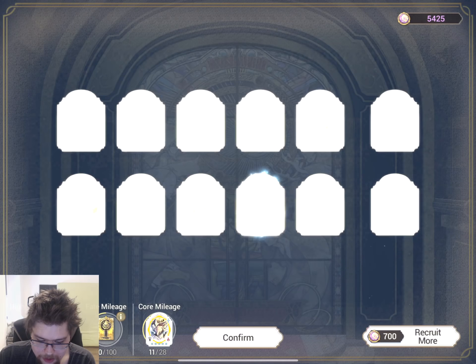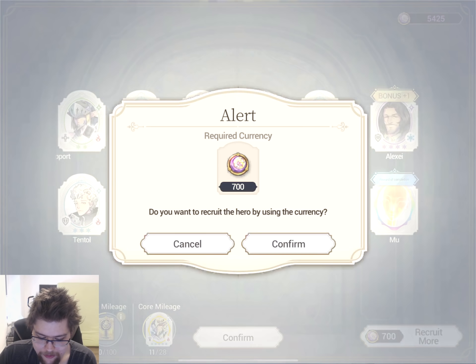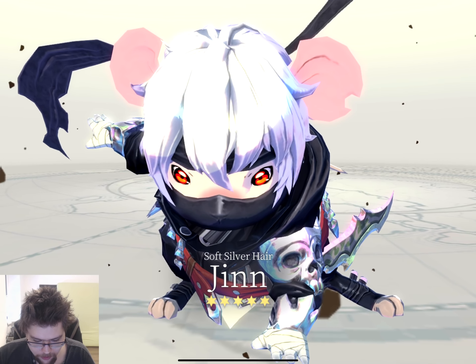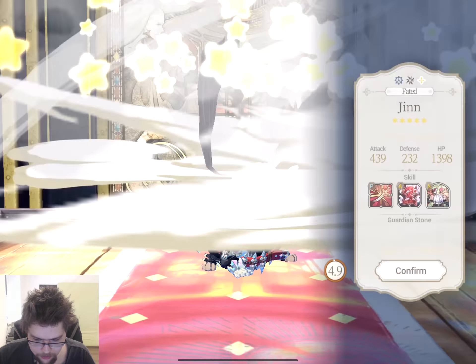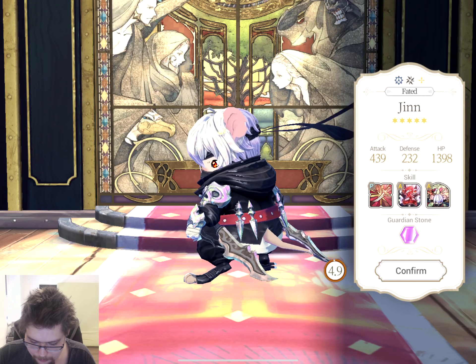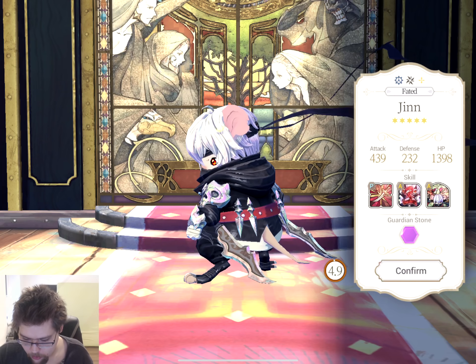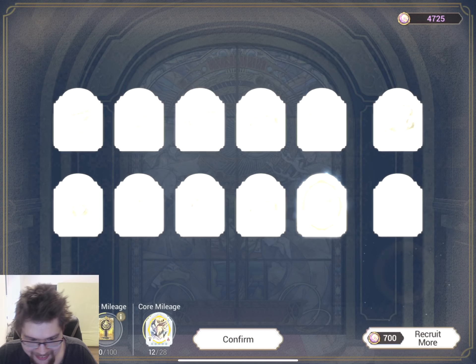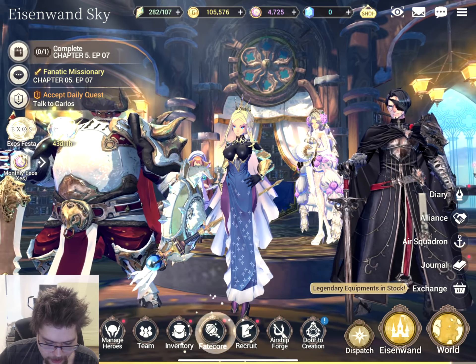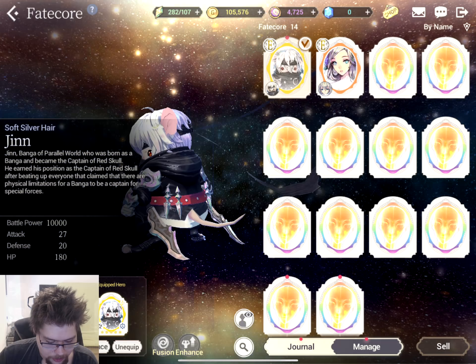You know, I think there are some good 4-stars, but 5-stars are obviously the most interesting. Come on. Oh! Dude, what is that? I've never seen that before. Who is that dude? Is that a Fate Core? What the hell's going on here? What is that? I've never seen that animation before. Holy hell, dude, and what is this guy? Oh my god. That's insane. Hold on a second, I have to go check out what the hell I just got. I think it may have been a Fate Core, because I've never seen that. Yeah dude, that's a Fate Core. Sick.